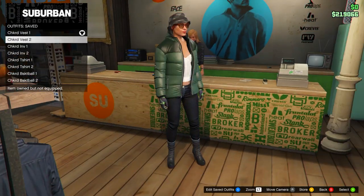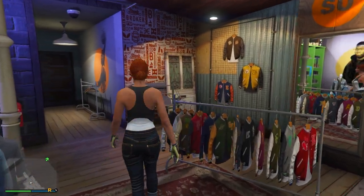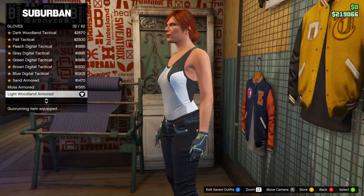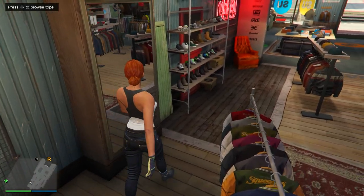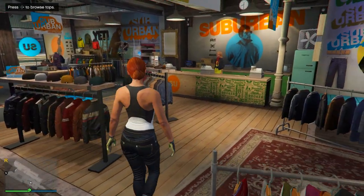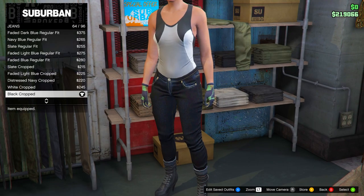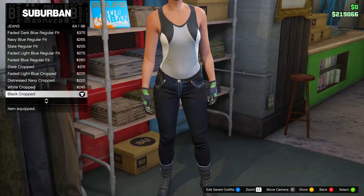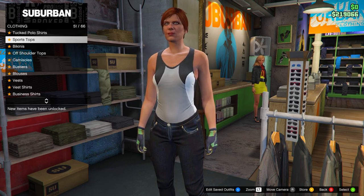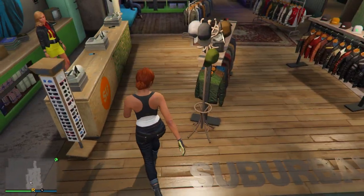The first outfit is the checkered vest with a black shirt underneath, and it consists of two outfits on the female character. For part one: go to gloves and equip the Light Woodland Armored - these gloves are used on all outfits. Then go to shoes, go to high heel boots, and equip the Deluxe Midnight Combat Boots. Go to pants, then jeans, and equip the black cropped jeans. Then go to tops, sports tops, and select the gray racer back. Save this in slot number two.